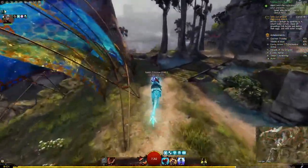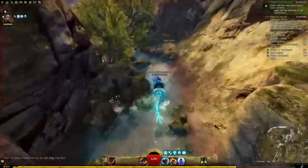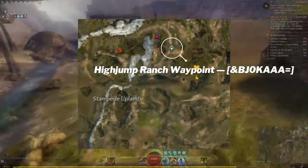Fang de Boga is another easier one, which will be in Desert Highlands, directly southwest of High Jump Ranch Waypoint, below the plateau.